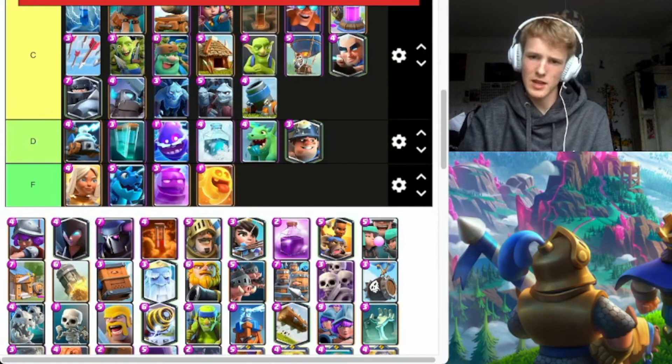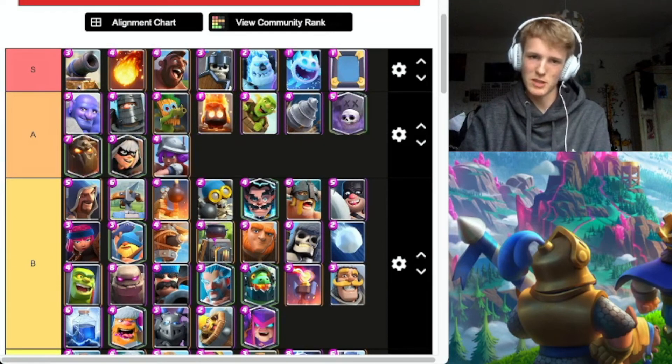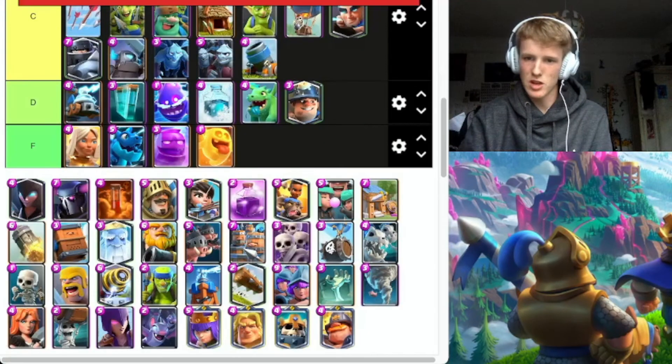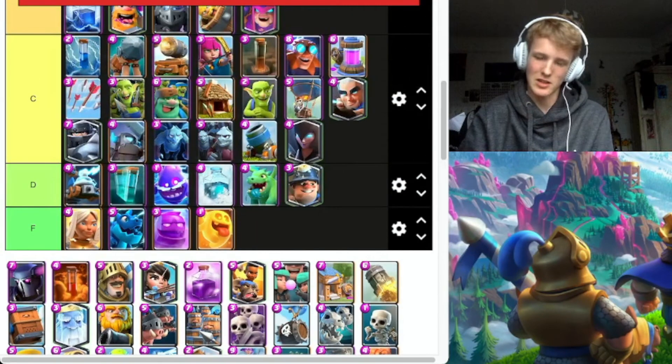Musketeer — oh my God, A. It does so much damage, it's ridiculous. Night Witch — probably going to put this in C. The Death Bats killed her. I know it got buffed, but Death Bats killed her.